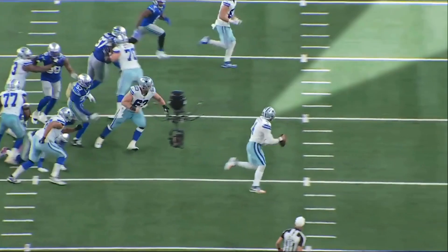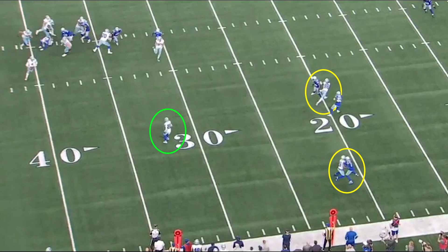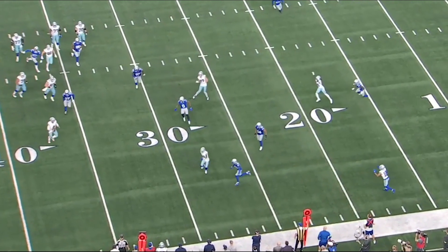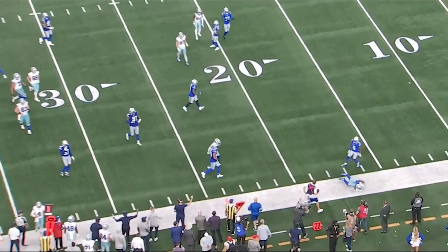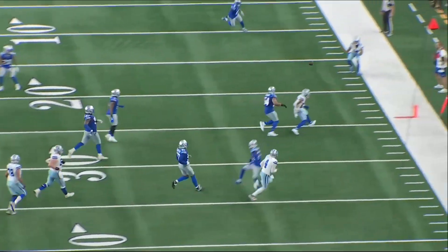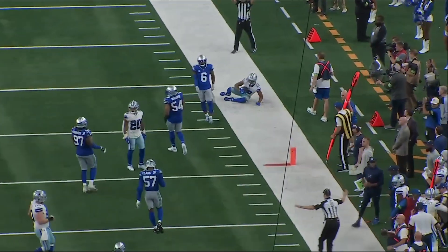Prescott's size and athleticism has always been underappreciated, and it shows on this occasion. Once he reaches the flat, Prescott has an open check down he can take immediately, but he holds the ball instead. The threat of the check down and Prescott running pulls the coverage forward, which unearths his receiver down the sideline for a first-down throw. Again, Prescott turned a play that should have lost yardage into a fresh 1st and 10.